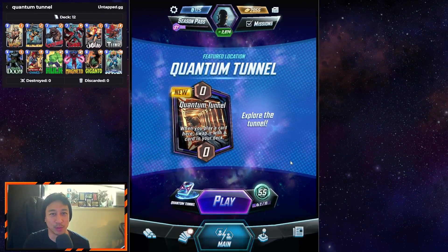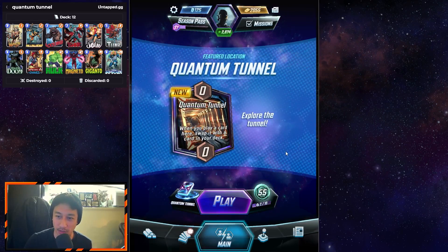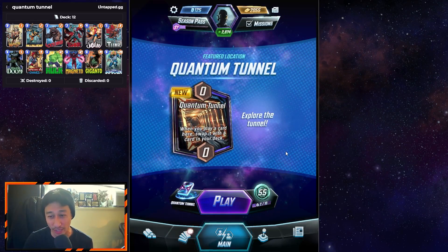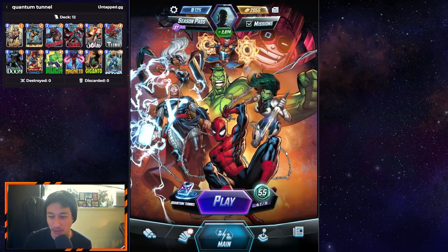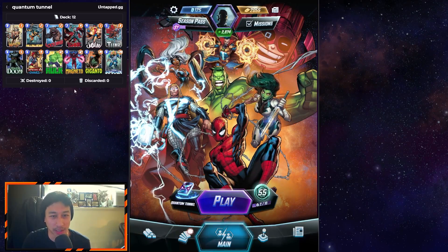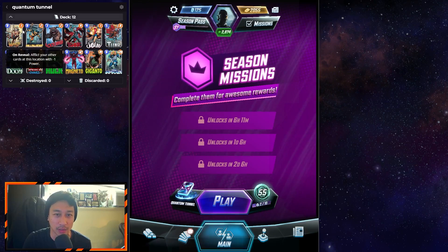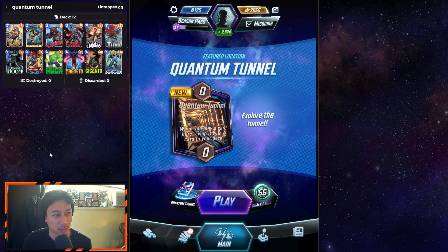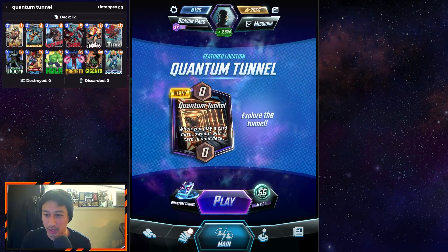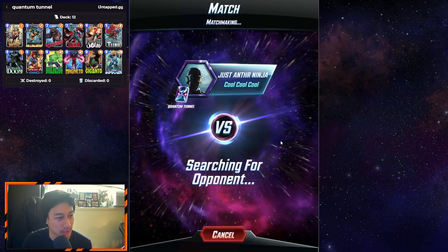Welcome back, my name is Bamboo, you're watching Bamboo Gaming. We're gonna be talking about the new feature location called Quantum Tunnel. It says when you play a card here, swap it with a card in your deck — so it's like a Lockjaw, but it's a location. We're gonna play a deck like Lockjaw, running Thor, Jane, and zero-mana cards: Wasp and Yellowjacket. Let's go into some games.